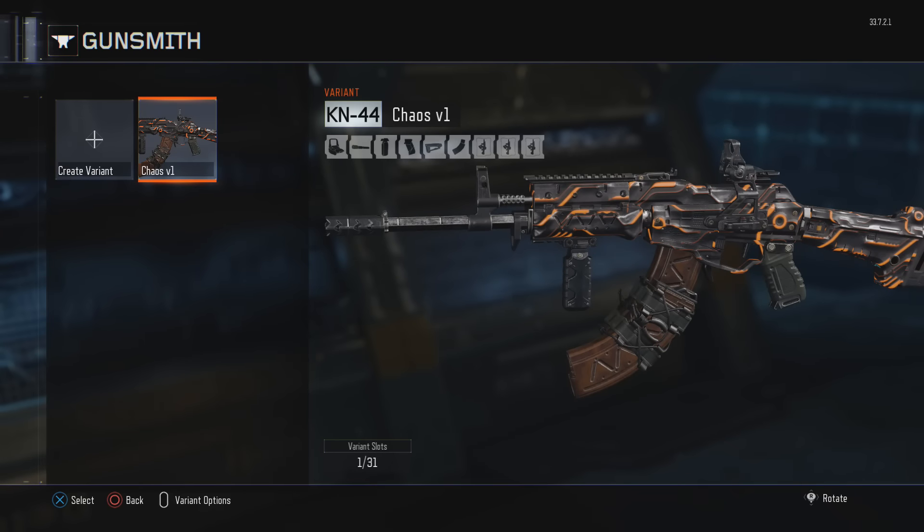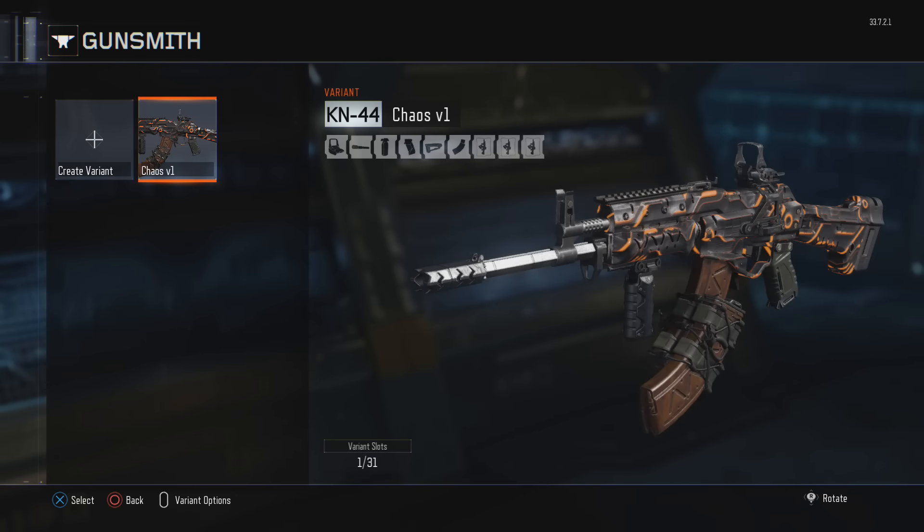It's a little ugly — the dual mags are ugly — but we have 31 variant slots, so we can make a ton of guns. And that's it guys, this is a first look at Gunsmith. Drop a like on the video. I have a ton of other videos going up today: a mini fridge juggernaut unboxing, the entire campaign in one video, and a ton of other stuff. Check it out and I'll see you guys later.